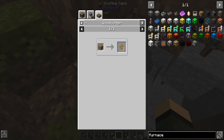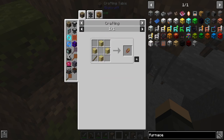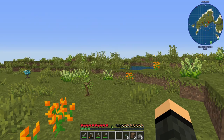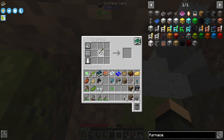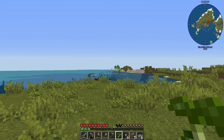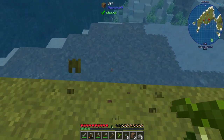I like having the machine recipe accessible over here on this side. Wooden shears are four planks and a stick. We're at 28 logs right now — okay, not great. Let's go ahead and get ourselves a hoe made up. So I guess let's get started on a bit of a garden then.